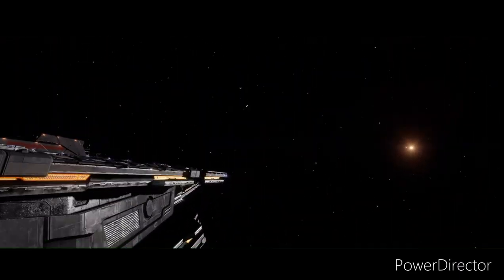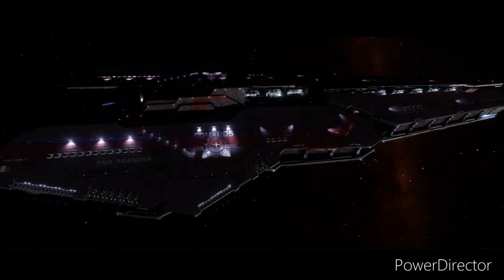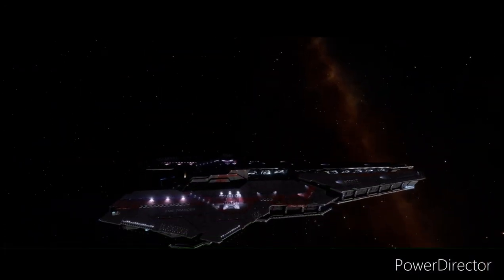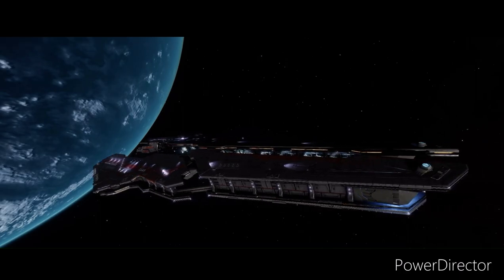We also have to include the two huge thrusters on the back. As for certain battle tactics, the Farragut probably must go into formation and maneuver to perform a flank or encirclement. So here we simply analyze what could be in the battlecruiser. I didn't want to go too far into speculation, as a lot of information regarding the capital ship is classified by federal law.